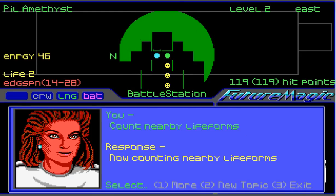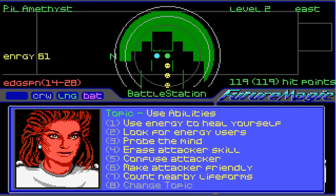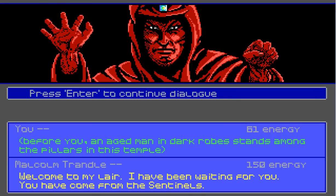Now counting... Life 2. Now the only thing is when I'm fighting Malcolm, I can't get out of this to confuse him, make him friendly, or erase skill. Probe the mind. I just target him and it goes right to that.